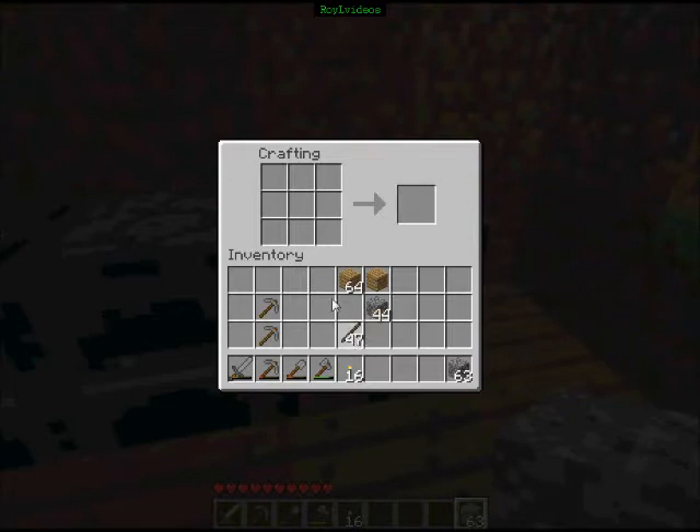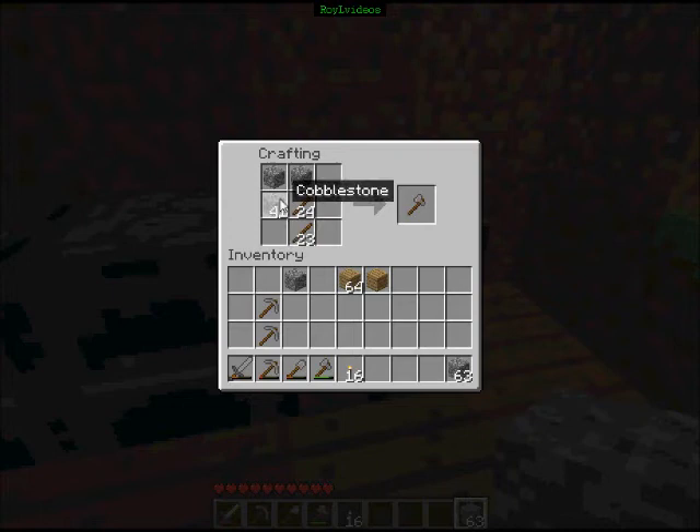First thing is, if you want to know how to make a pick — that's how you make a pick right there. This is an axe, just like this. There's a shovel. And there's a sword. So those are basic tools.